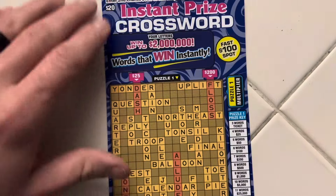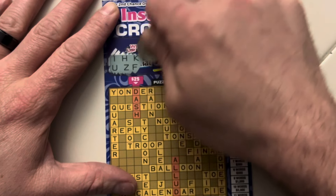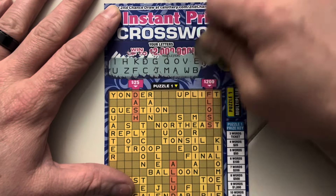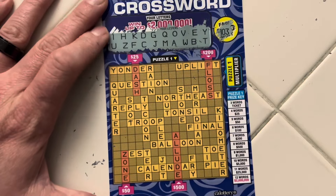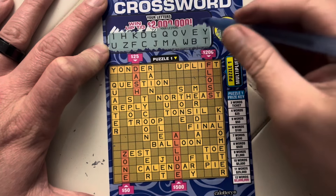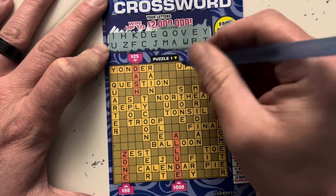And on to ticket 13 of our instant prize crossword. No Fast 100. Back in November, I believe we had a $200 winner on this ticket, and we haven't played it too much since for some reason. I just kind of started playing other tickets. I think that new $10 crossword came out, and a re-upload of the mystery crossword. But it's definitely been a minute since we've played the $20 crosswords.